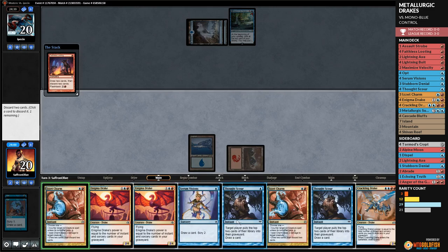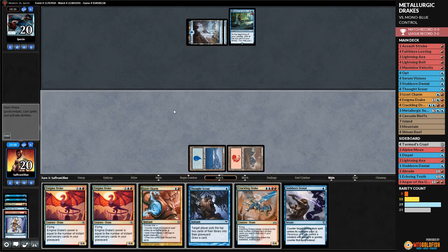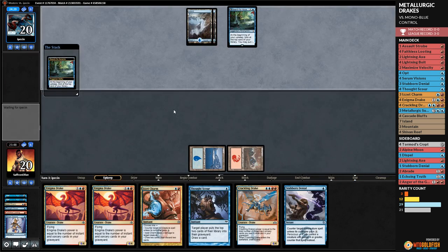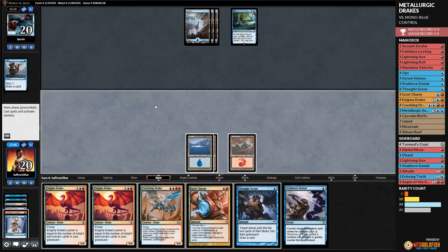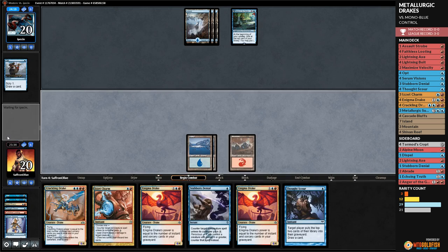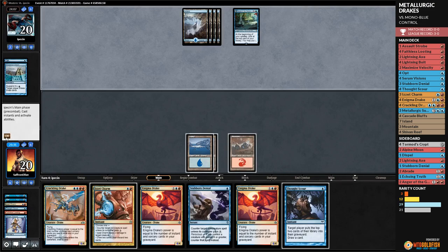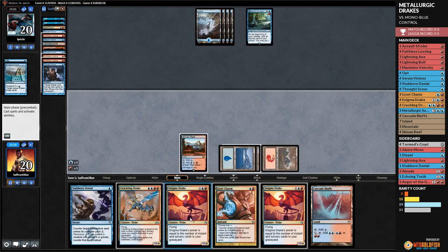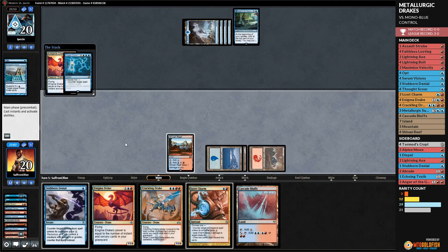We're having a difficult time finding lands, but doing a good job getting spells in our graveyard. Opponent Arid Mesa into Sacred Foundry tapped. A Champion enters — some sort of Norin deck. We pass the turn, really hoping for red mana. Tajic arrives — red/white humans. We'll be in trouble without red mana. Opponent attacks, hits us for six, down to 14.